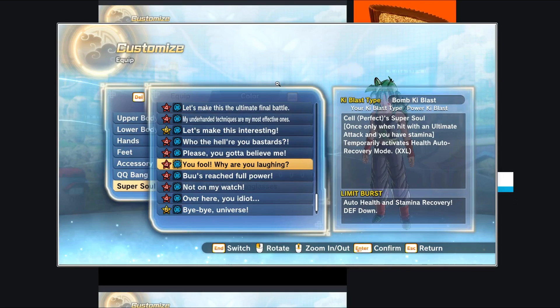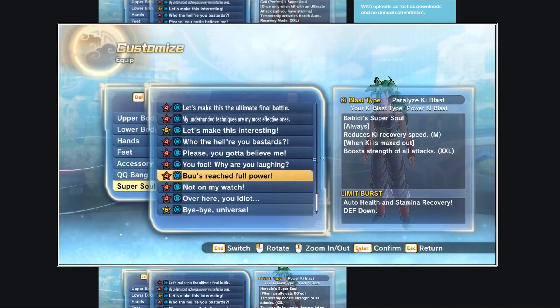'You fool, why are you laughing' — this is Perfect Cell's super soul. Once only, if you get hit with an ultimate attack without being stamina broken, it temporarily activates health auto-recovery by an XXL amount. That's maybe useful for PvE or parallel quests, but it only happens once, so that health auto-recovery isn't going to help much in a five-minute-plus parallel quest. A lot of these once-only super souls with short-duration boosts aren't great, especially in PvP.